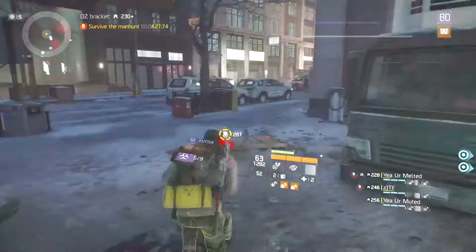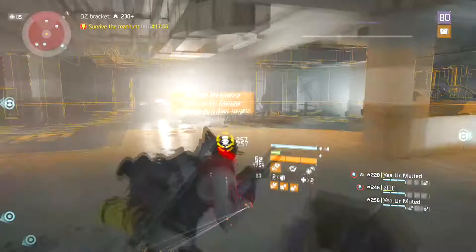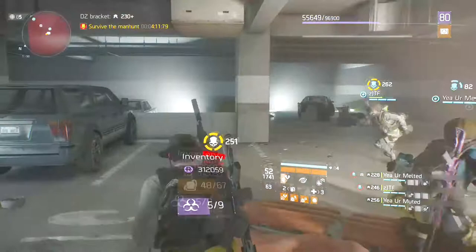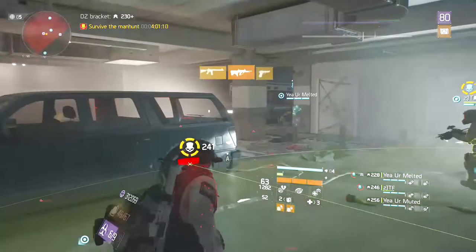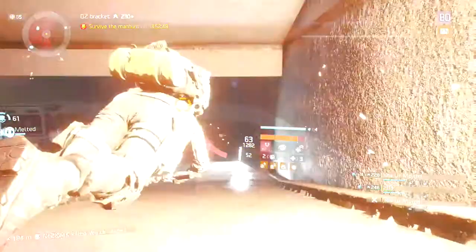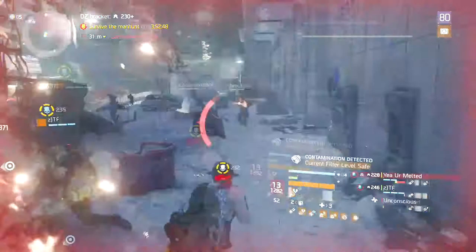Lastly, the final rule is countering seekers and turrets. I like to run with the immunizer box because it helps you out so much. When seekers come toward you, try to roll away, or if there are NPCs around you, run toward them — the game mechanics will automatically make the seekers lock onto the NPCs because they're closer and also a threat to agents.